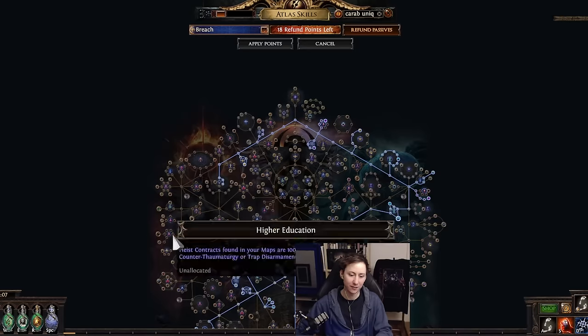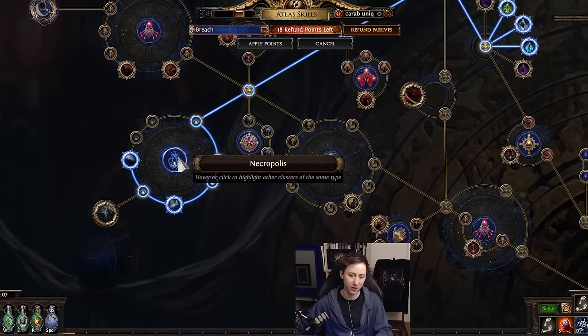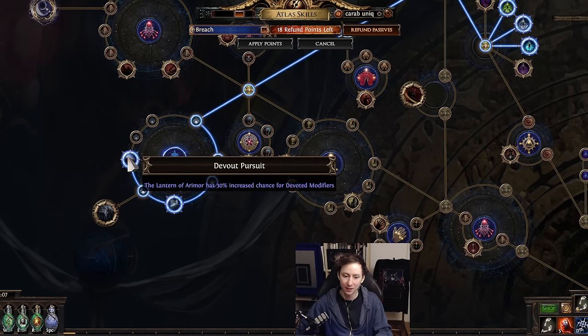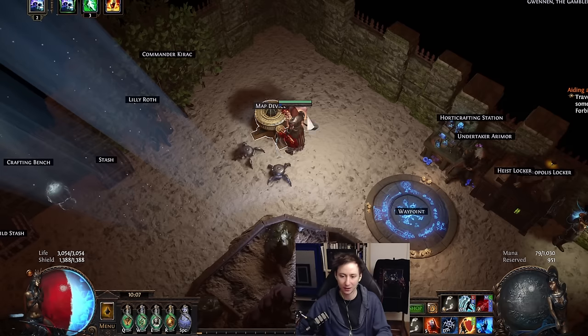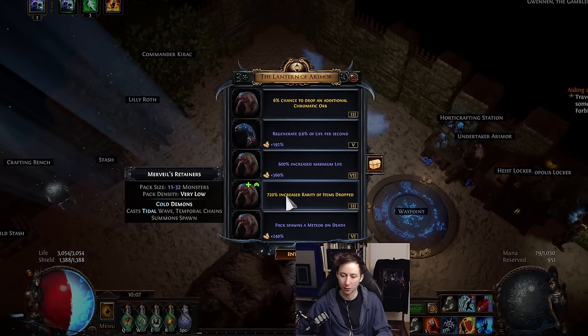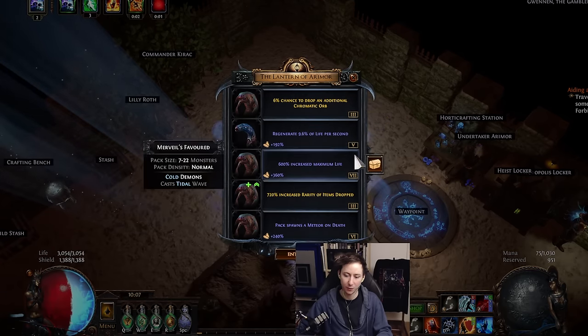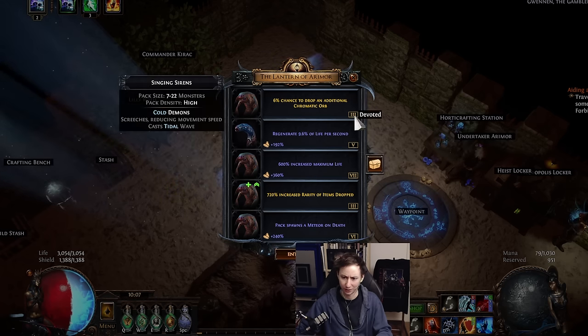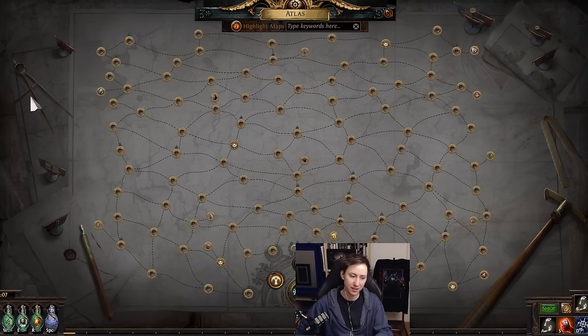If I exit out of this and show you the passives here at the bottom left — which I think everybody who's doing maps should be running — you can see we're getting a 30% increased chance for devoted modifiers. Devoted modifiers are specifically the modifiers that are gold, as you can see here. You can mouse over on the right and see things like Termitur, just haunted, etc. Devoted modifiers are the juice and basically what you're looking for.